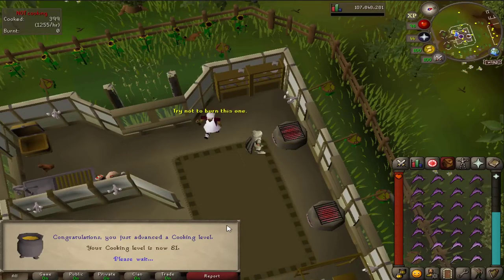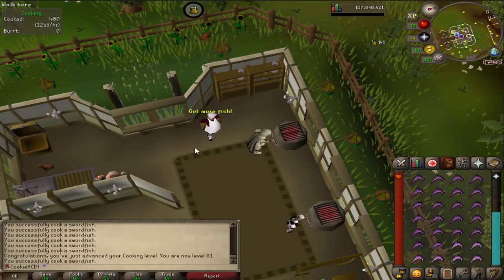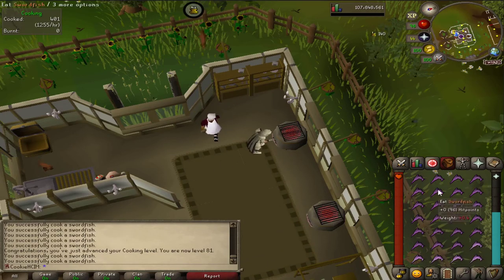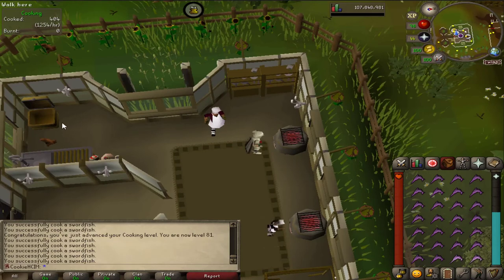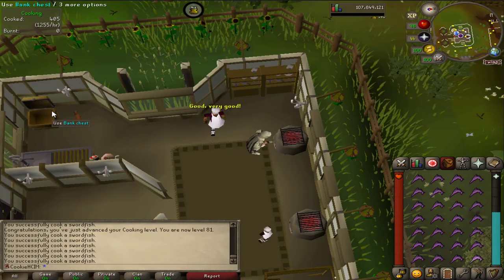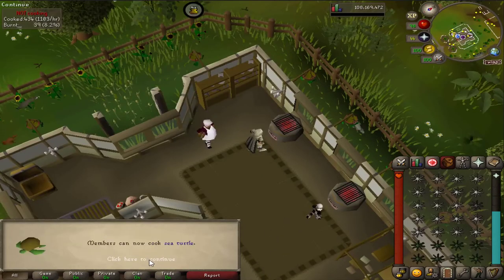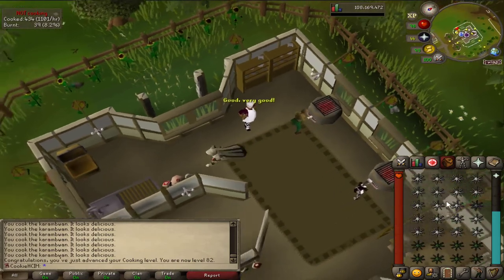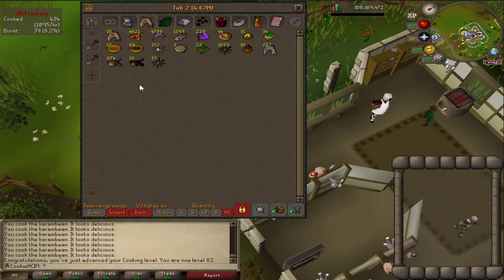Hey, 81 cooking! I'm currently just cooking up some food because I pretty much ran out of sharks for Kraken. I'm going to try and get my level as high as I can — I barely have any sharks as it is. 82 cooking. Can I cook turtles? I'm probably not going to be able to cook enough sharks to go back to the Kraken, so I might just do the cave Kraken for now until I can build up some better food and things like that.